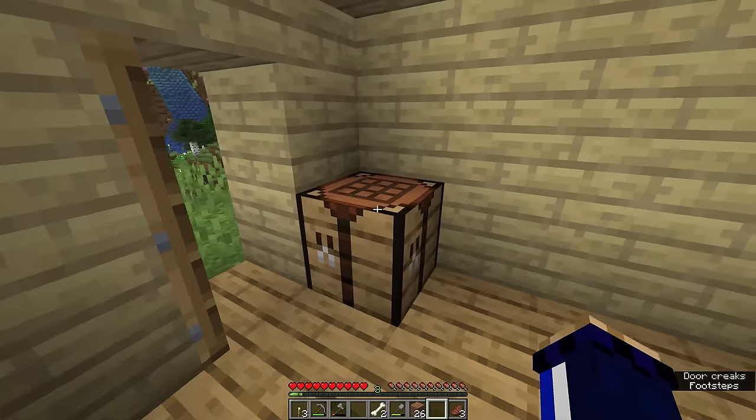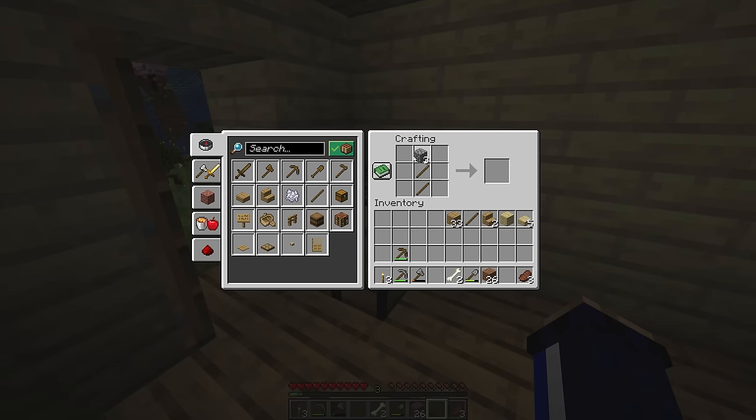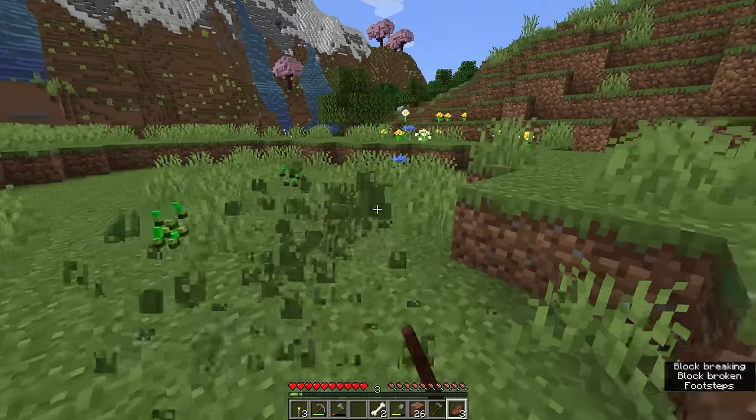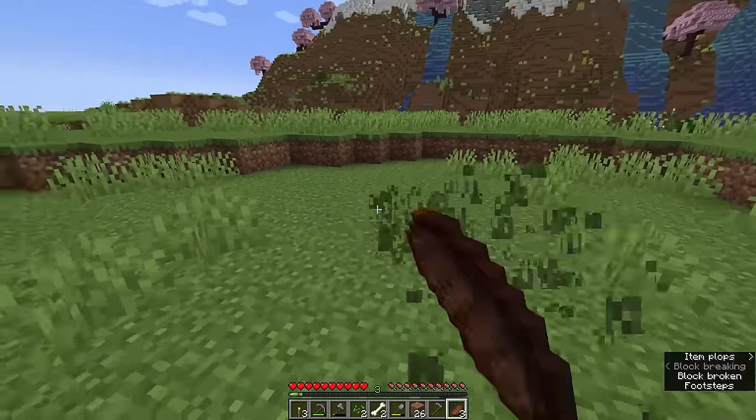The first thing we're going to do is step into our house, grab the crafting table, and we're going to make a stone hoe using two wood and two cobblestone. You can make a wooden hoe as well, but a stone hoe will have a little bit more durability. We're going to break a bunch of the grass around here and the grass will drop wheat seeds.